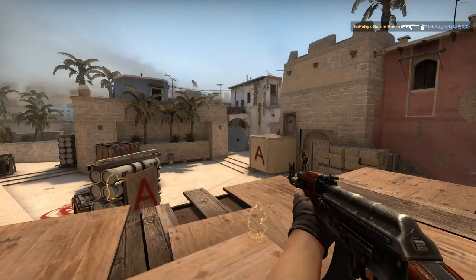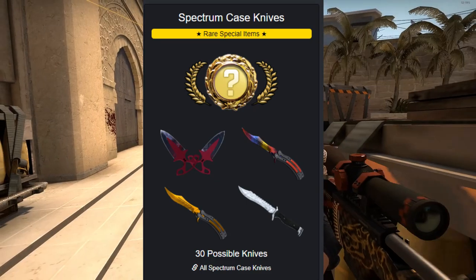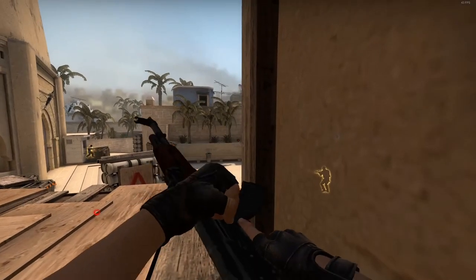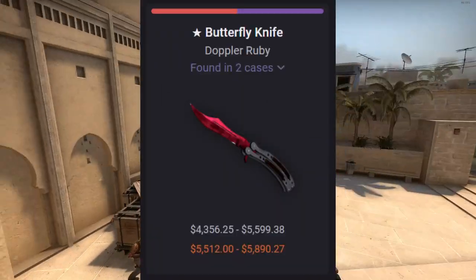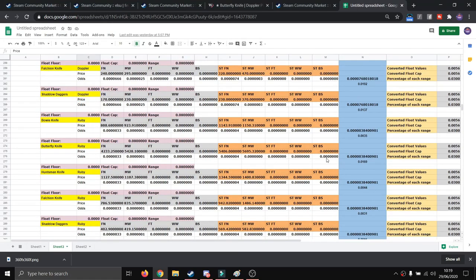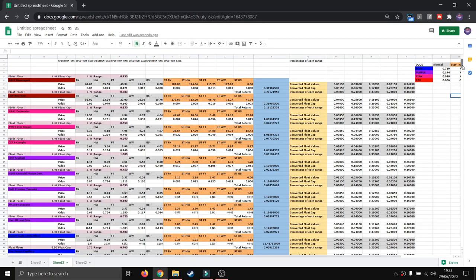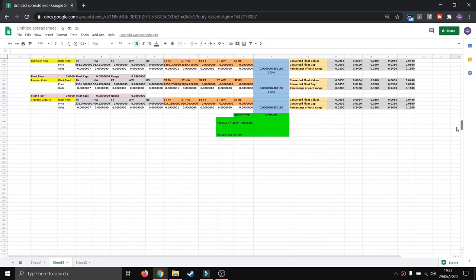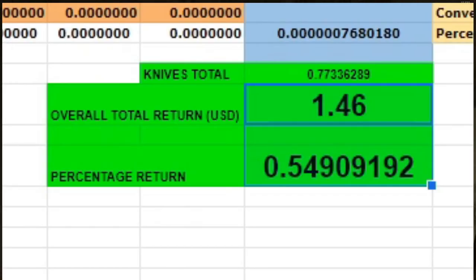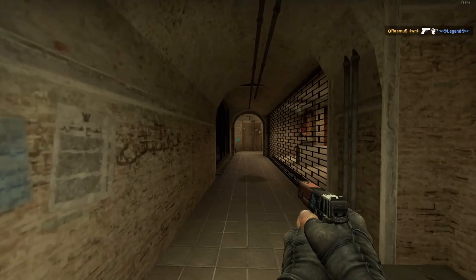There is one thing I hadn't included in my computations which will change the return of this case, and that is knives. What I did for the knives was basically the same thing, except I split the Doppler finishes into 4 categories: Phase 1 to 4, Rubies, Sapphires, and Black Pearls. The Doppler knife had its own different set of odds, and for the rest I did the same thing as the weapon skins. By getting the return of the knives and adding them to the return of the weapon skins, we finally got the return of the whole Spectrum 1 case — $1.46 per case for an average return of 54.91%.